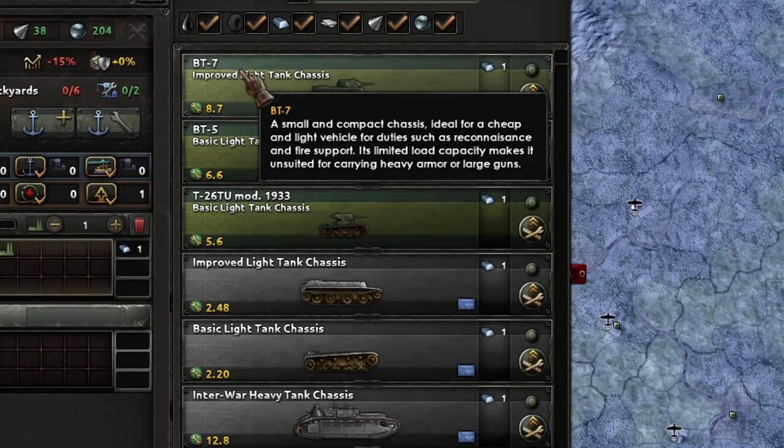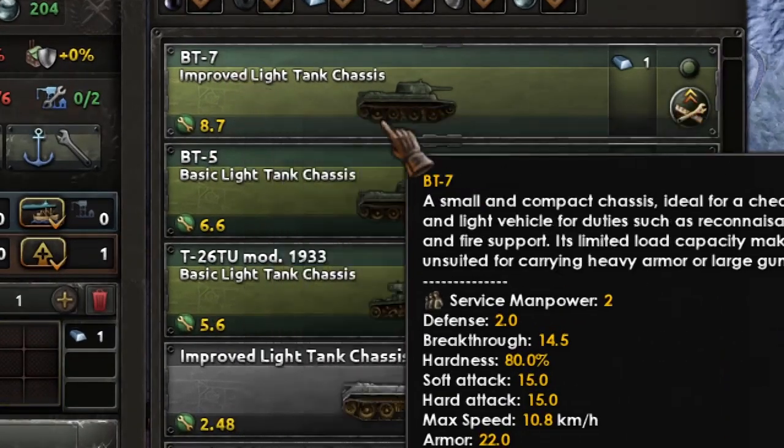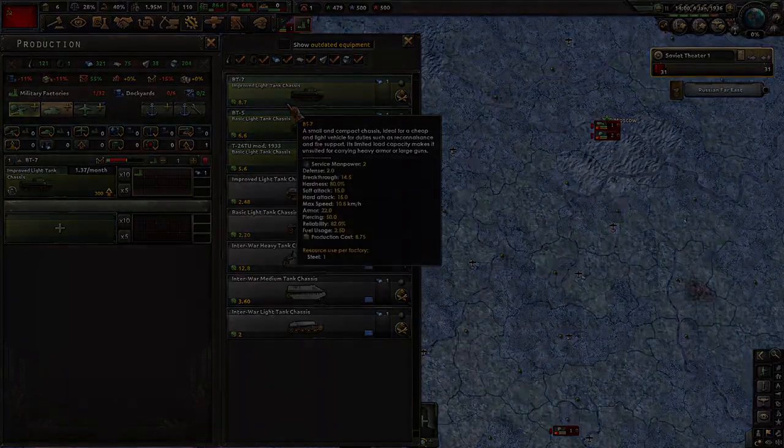But you can change — for example, if you have anti-tanks, you can change it to self-propelled, or if you have self-propelled, you can change it to a standard tank. So as long as you keep the same chassis, you are free to do whatever you want.